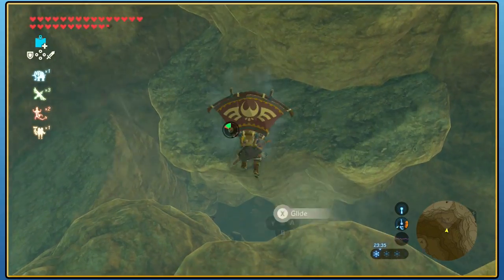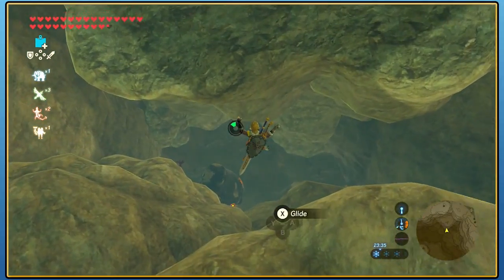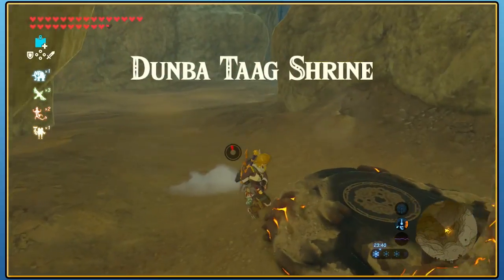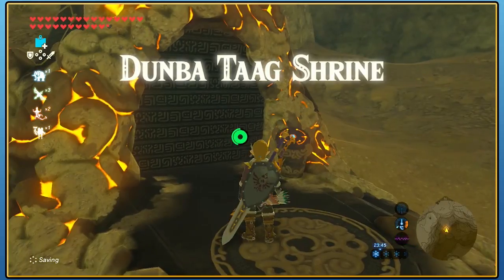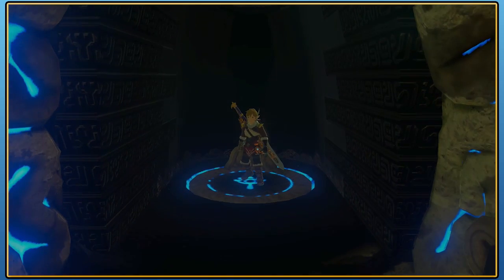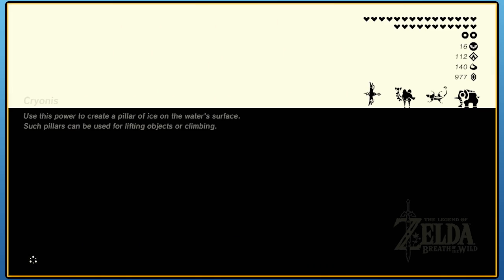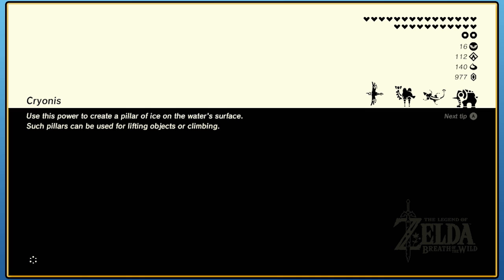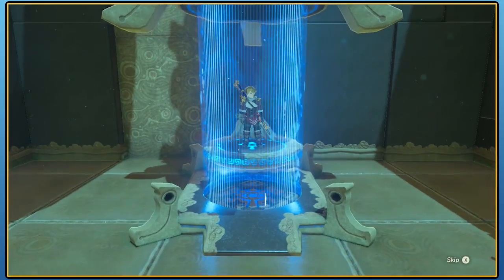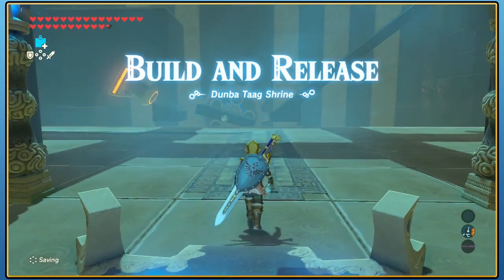As we reach the Dunbatag shrine down in the depths here, that's at least two shrines done. Believe it or not, with the fighting we've done, we've done a lot of good work towards other things - just from facing those Lizalfos camps. There's a Lizalfos around the Ridgeland tower I think it's called. As we enter the build and release Dunbatag shrine.